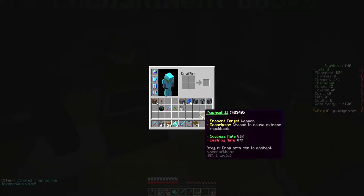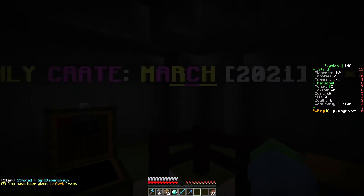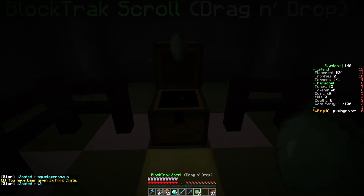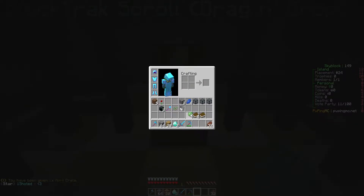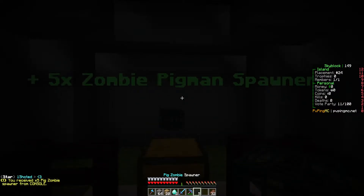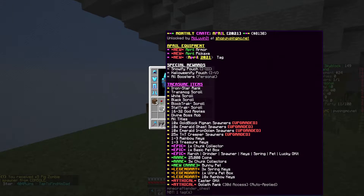The first slot gives us some rare enchant books. We get a monthly March crate from 2021. We get a block check scroll that checks how many blocks you break with a tool — very awesome. Then we got five zombie pigmen spawners — pretty decent. We got a second monthly crate, which actually turned into an April monthly crate. You can get G-kits and even the Goliath rank for 30 days.